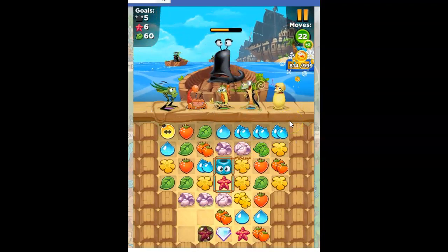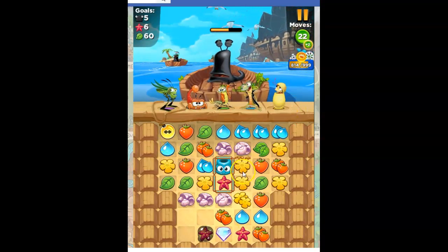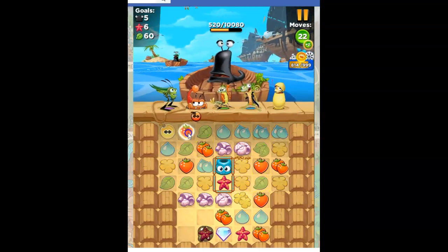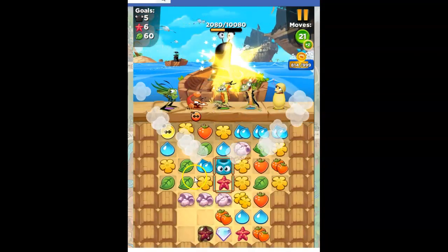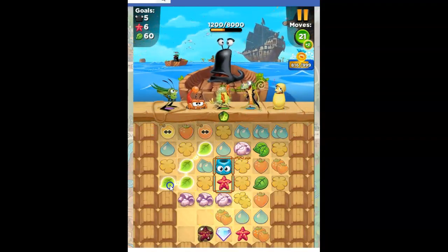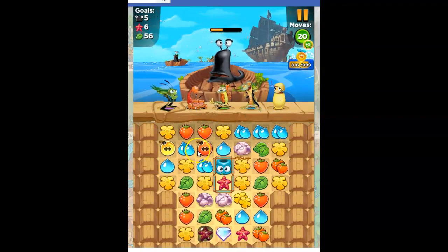There we go. Bad situation there, Jojo — I was hoping you would connect it over here. Now I need to get this bomb set up in a situation where it can be useful, so I have to clear a few things out. If I do this, I've got two different bomb opportunities now that may play out.